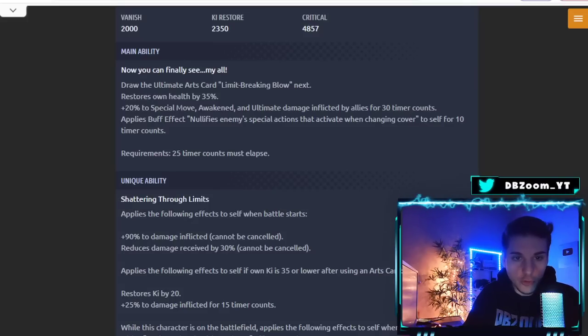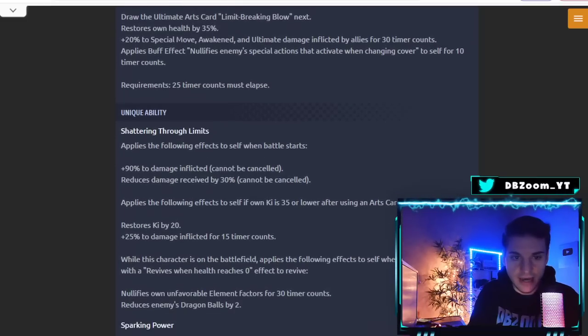His Main Ability says: 'Now you can finally see my all' — draws the Ultimate Arts card. Restores own health by 35%, which is very good, plus 20% to Special Move, Awaken, and Ultimate damage inflicted for 30 timer counts. Also applies the buff effect: nullify enemy special actions while cover changing for 10 timer counts. That 10 timer counts feels a bit low — maybe 25 to 30 would have been better, but this character is slightly outdated.